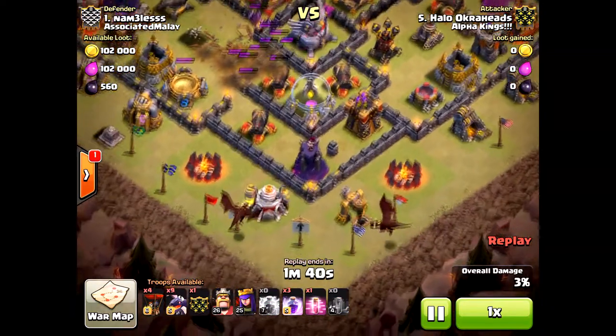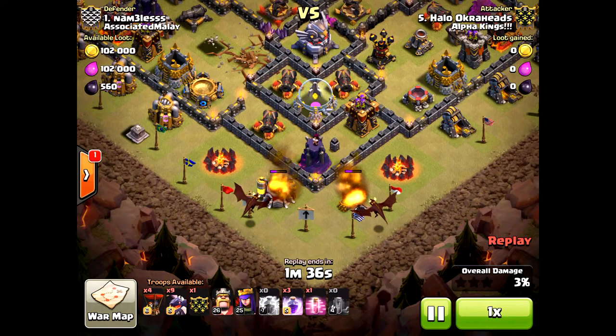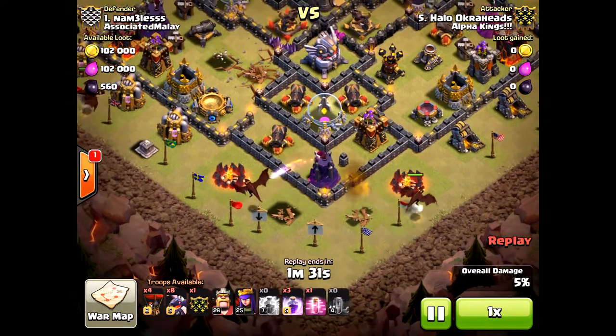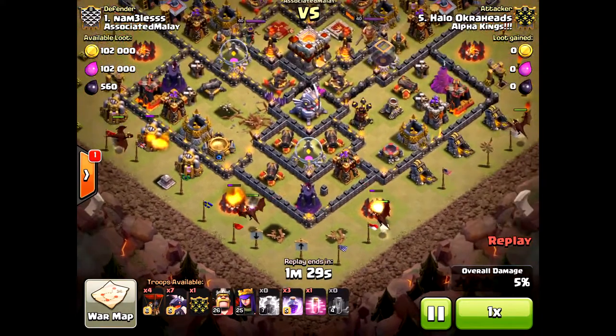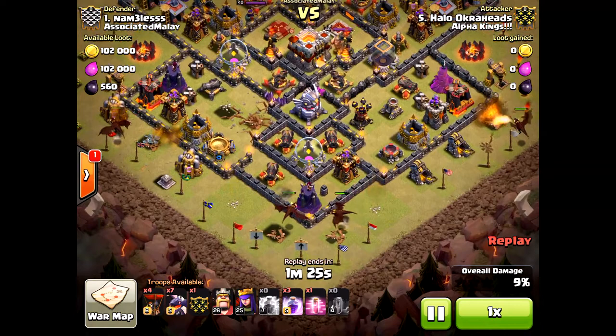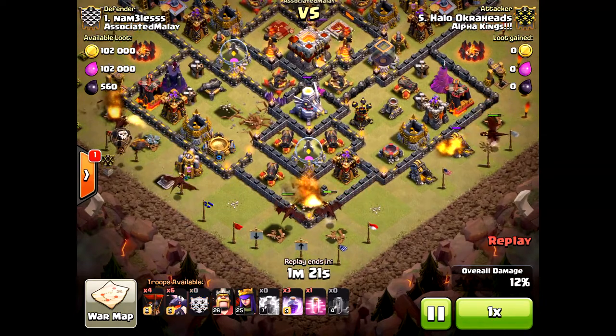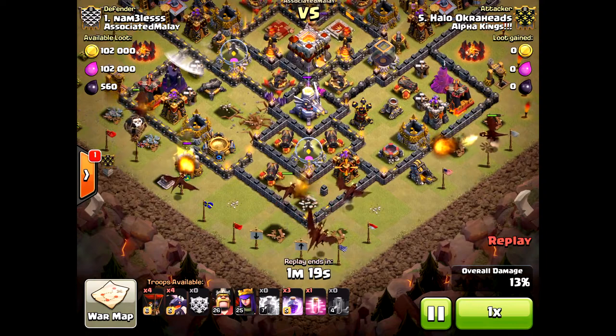I'm going to lightning here, bring in two dragons here, and I'm going to wait — going to be very patient. It's all about patience and knowing what you're going to do until those army camps are down. Right when the army camps fall, I then put a funnel on either side, and that ensures the rest of my remaining dragons will path in towards that eagle artillery.